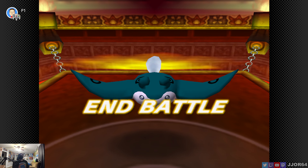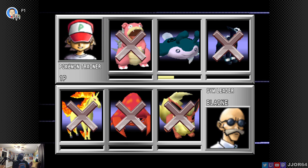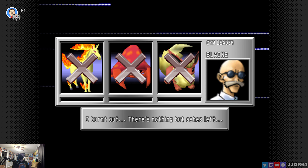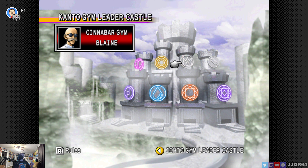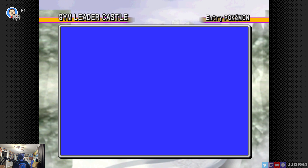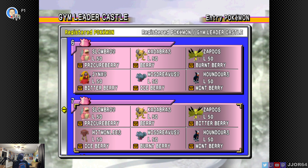All right, we have two more fights. I have never beaten the Gym Leader Castle in this game, ever. I used to have this game back in the day on the N64. Sadly, I don't have my copy anymore. When I had this game back in the day, I never beat this — I think I got to Team Rocket and could never beat Team Rocket. Blaine is complete. We have Blue and then we have Red. So Blue is just kind of a mixture — we'll just pick one of my pre-made teams and see what he has.